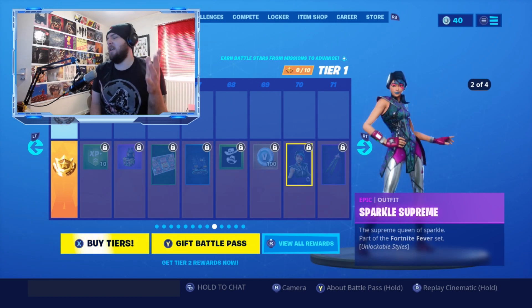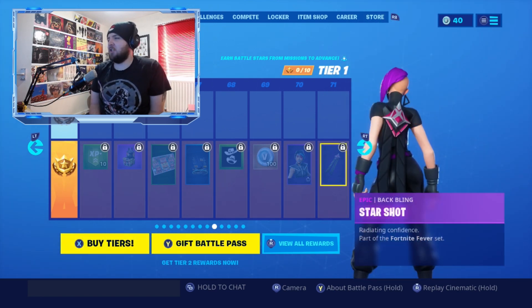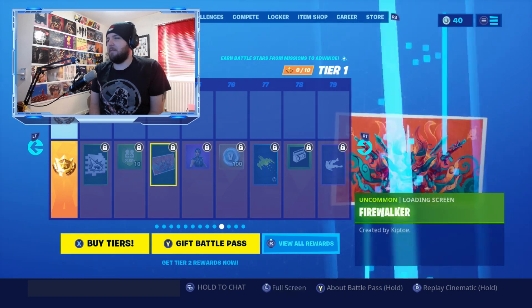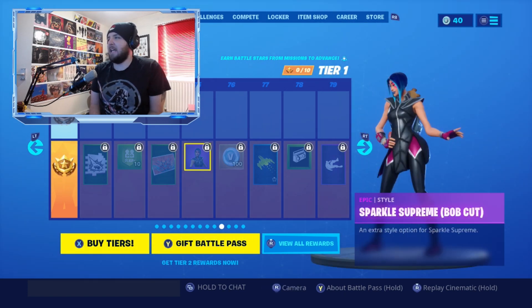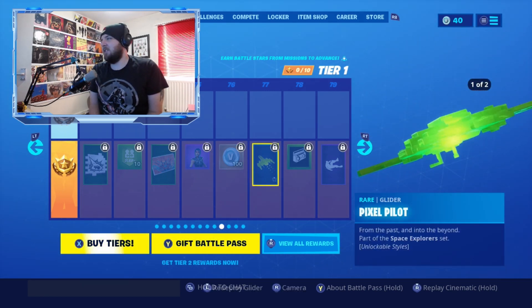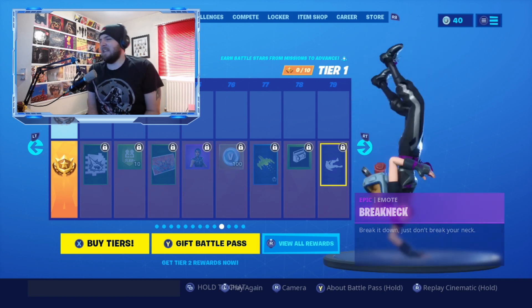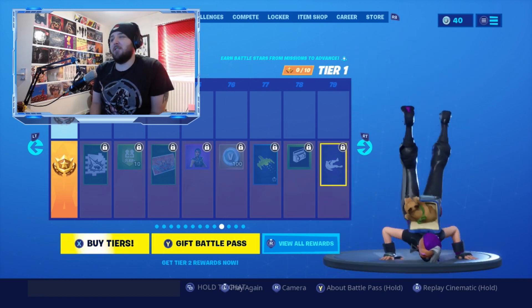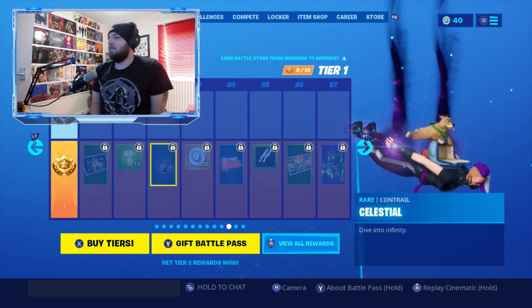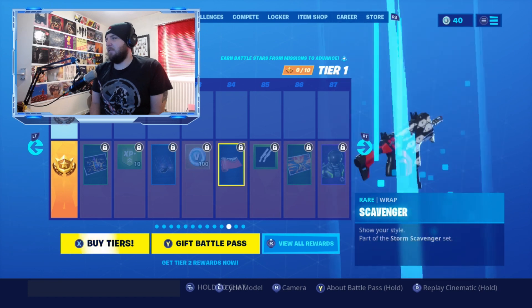There's another traversal emote called Stride — lots of traversal emotes this battle pass. We've got a Black Kitsune pet, the Crackshot Mural loading screen, the Overlay contrail, and the Sparkle Supreme skin — a variant of the Sparkle Specialist from the Season 2 battle pass. There's also the Star Shot back bling, the Dusty Devastation spray, the Fire Walker emote, and the Sparkle Supreme Bob Cut alternate hairstyle — though I prefer the original.